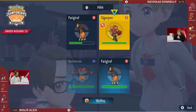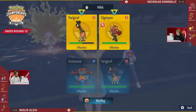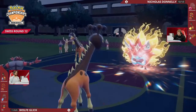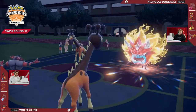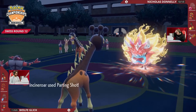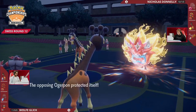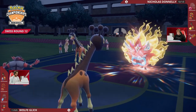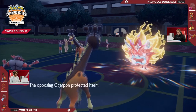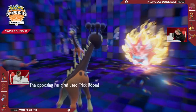Farigiraf is probably faster in trick room than this Ogrepon. Incineroar is the perfect final Pokémon here — Wolf dropping Rillaboom was really key. If you have Rillaboom I think the game actually becomes more challenging. Nicholas is caught in a tricky spot. One play you could make is Spiky Shield, reverse your own trick room — looks like that's what he's going for. Incineroar is going to go for Parting Shot to drop Ogrepon's attack, at neutral because of the Embody Aspect boost and Intimidate drop. Hyper Voice as well just to try to do some damage — Farigiraf on the other side takes a lot but survives to reverse trick room.